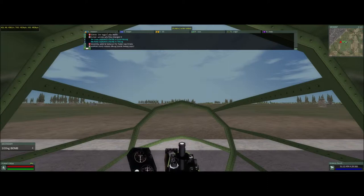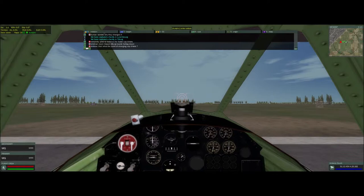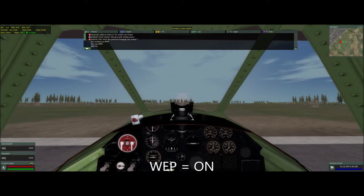We're going to jump to the pilot now. I like to set my flaps for 20% and also like setting my engine for max RPM. You'll see me going through that, and then I'm going to power up the engines and set WEP to ON.